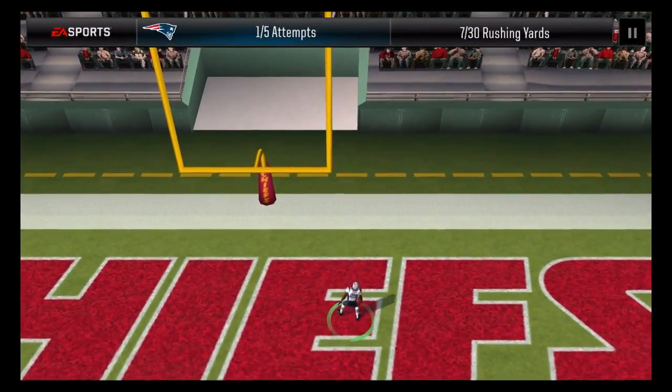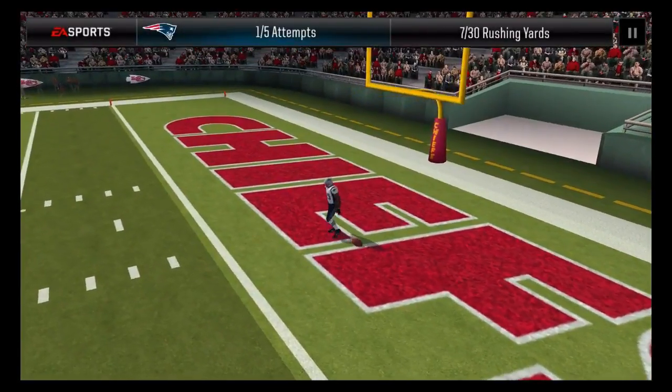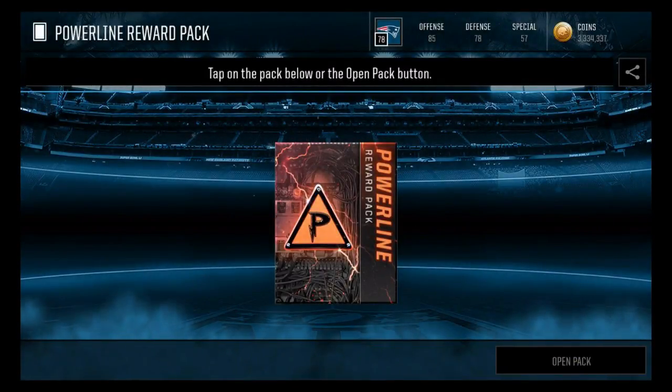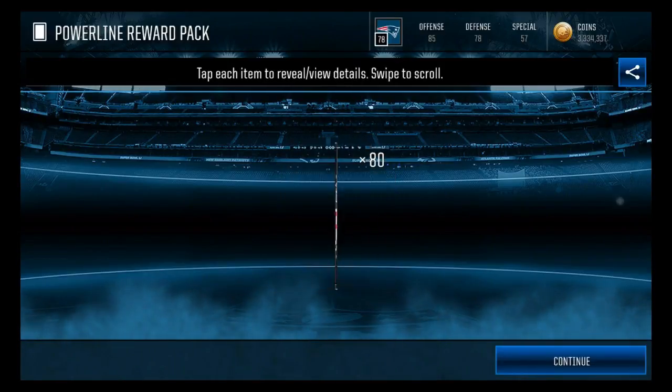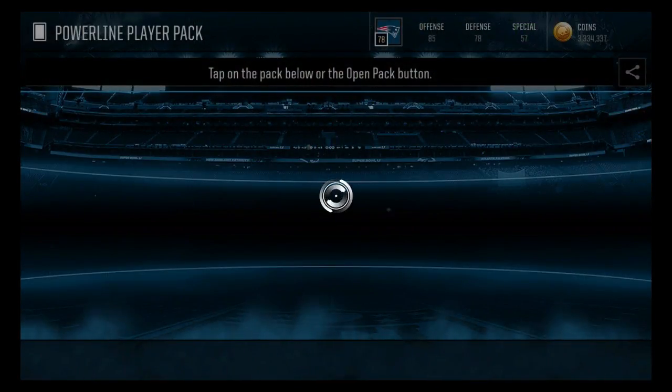That took like 20 seconds, maybe 30 seconds — wasn't that long. And then you get 80 tokens, and you need 750 total. I just got one — I got a gold powerline player. Let's see what we get real quick.